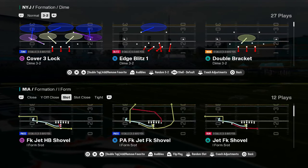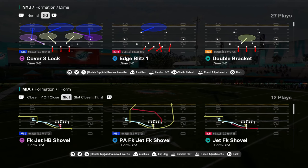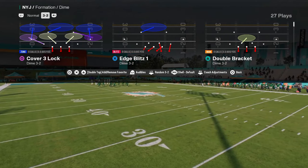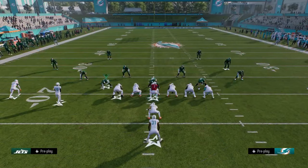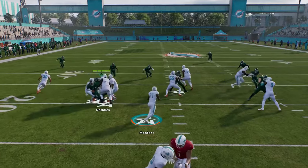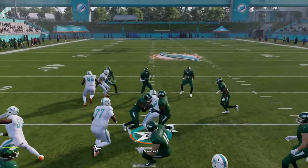You have kind of standard under center stuff. The ice slot is kind of cool. They just have some crazy plays — like this is just a unique playbook. I don't even know what I'm running here, but we're just running it. Look at that play! You just have some kind of cool stuff that you can do.